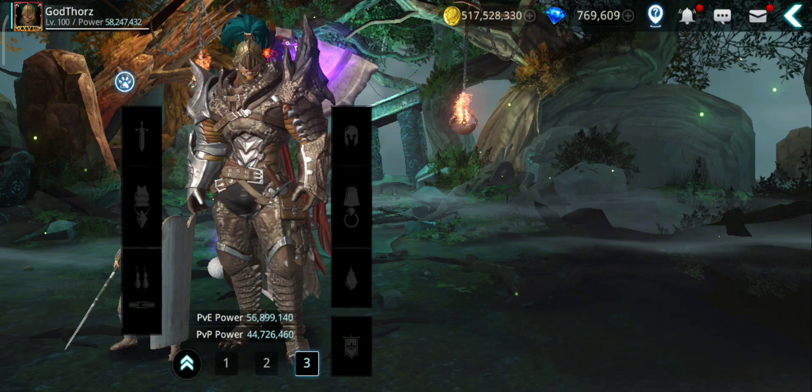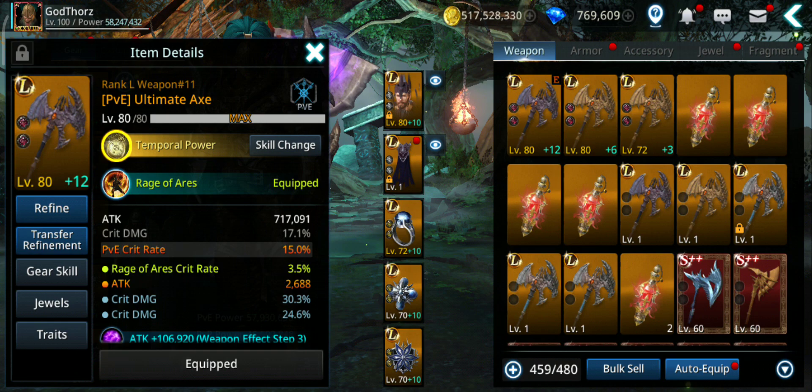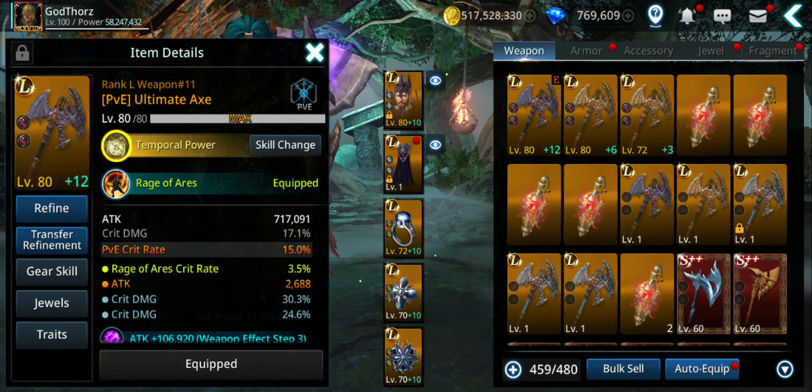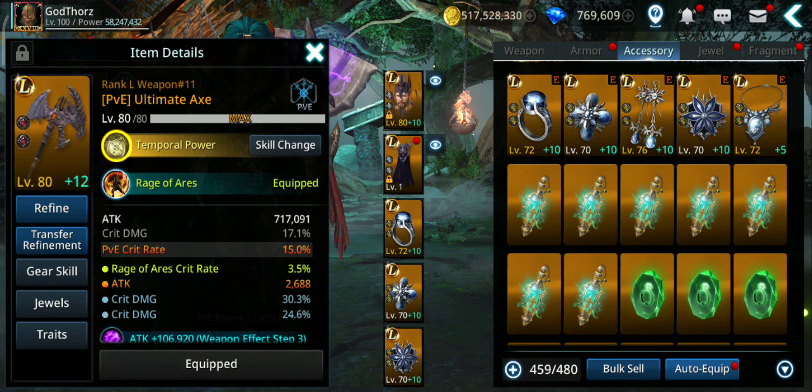Same for the gear — gear can give you traits with attack. If you want to max your attack, try to get the traits that give you attack. I got an orange attack trait of 2,688, but you want a mix between crit damage and other traits, so don't go just attack.